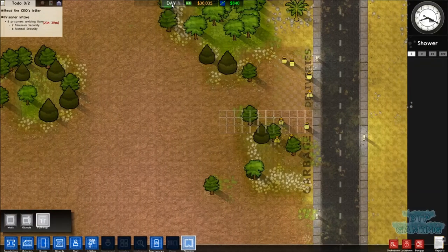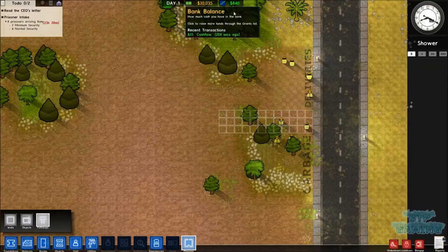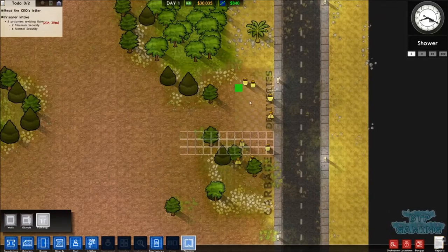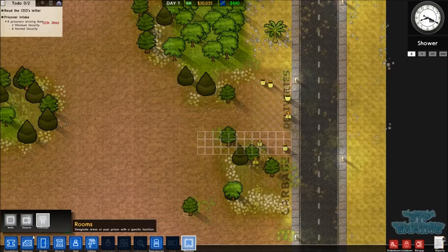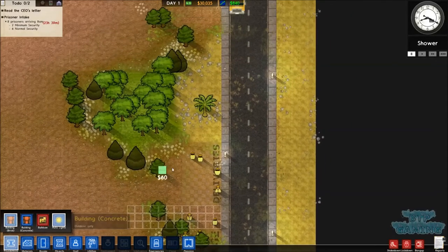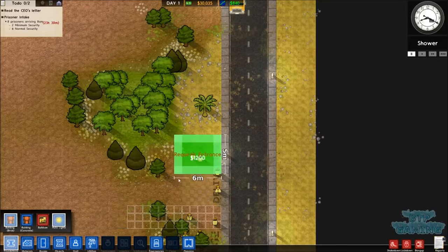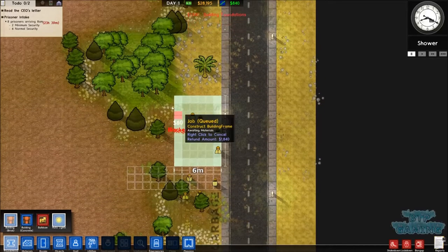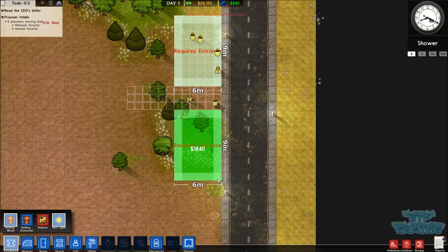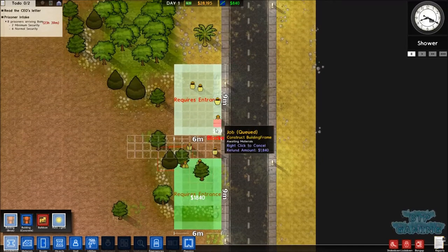Up the top we've got day one, 30,000 pounds in the bank and 840 is going to be your daily cash income. So let's get started. We'll leave our delivery areas and garbage area just now because we don't really need it that big to start with - we might need to expand it later on but just now we'll leave it. We're going to put a wall around it though, so we'll go into foundations and we'll go to brick wall. I don't really like the concrete wall - it just looks like a grey box - so we'll put the brick wall. I like the brick wall a wee bit more, it just looks nicer in general.